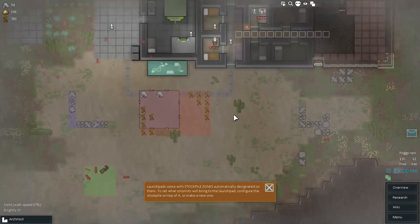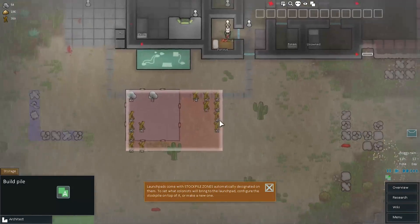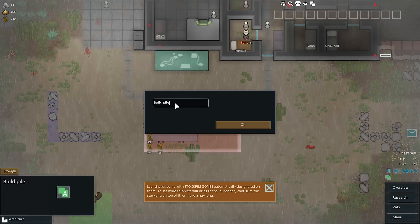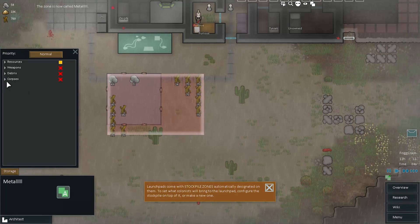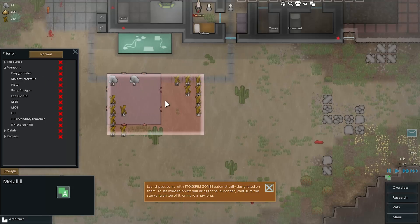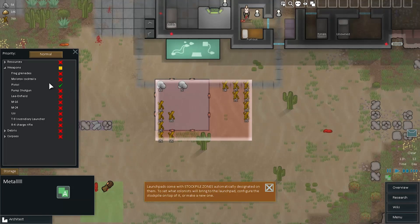And here I will show it to you. It's pretty simple conceptually — you've got these stockpiles and you can set where your guys are going to keep certain kinds of things. You can change what they're called — let's call it metal. And you can configure what goes in there. This interface was pretty fun to make. You've got your categories which you can turn off entirely so it can be just weapons. But if you want to be specific, a lot of people want to sell all their cheap weapons, so you would make an outdoor stockpile and put like pistols and frag grenades and molotovs, and keep everything else.